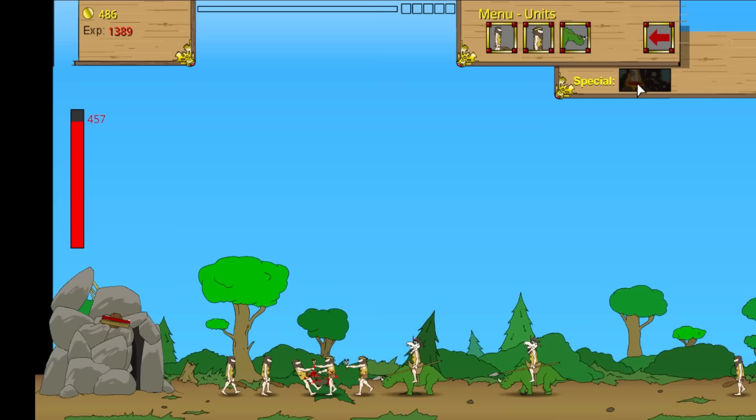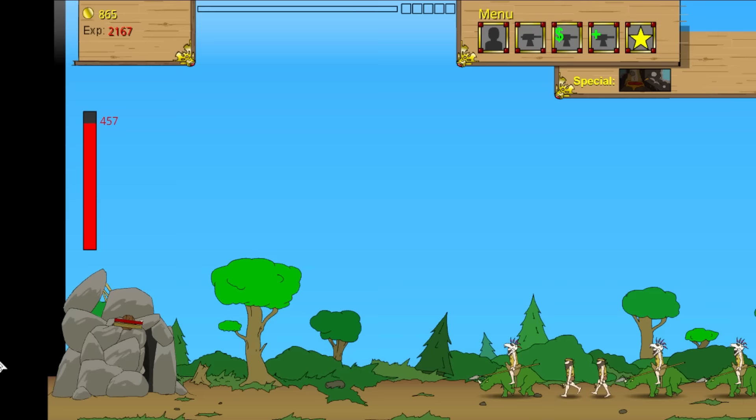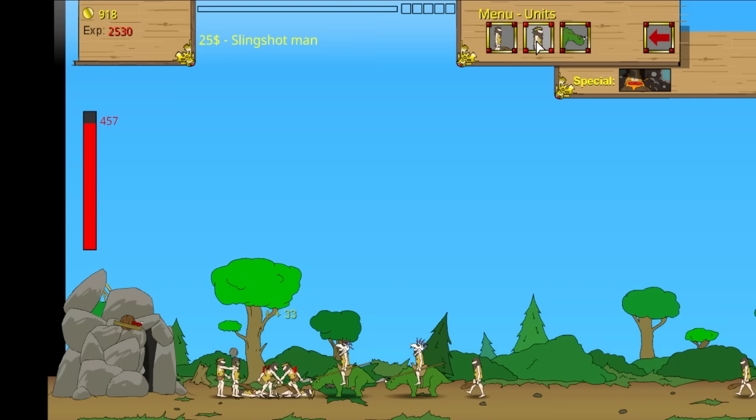We're also going to throw the volcano power down — that's hopefully going to destroy their dinosaurs. That was a very expensive mistake on their part. My caveman just got annihilated by a dinosaur man, but that's okay. We're going to let them get just a little closer. They're in range of my turret, so I'm going to send out two meat shields and a slingshot thrower so they can start deflecting some of their damage. We also get a lot of money to kill their dinosaurs, so this is perfect. We'll stall them right there.